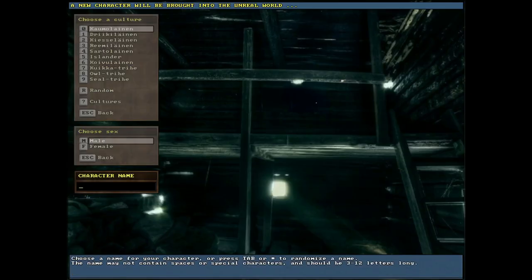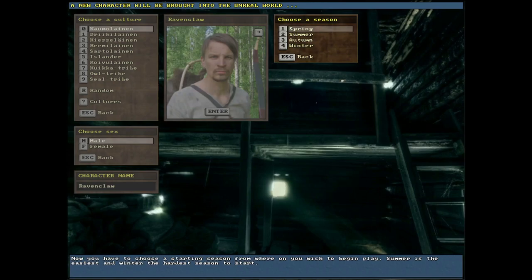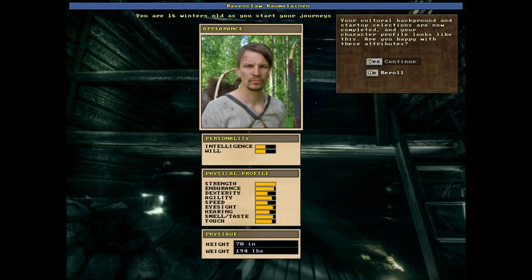I'm going for combo and male, and the character name is going to be Ravenclaw. It needs to be something unique as I explained initially — if you die, that name will be part of your ancestry, so it just needs to be unique. I'm going to start in the winter. Now I'm going to spend a little bit of time rolling a good physical profile, personality, and physique. I'll cut this out and see you guys in one second when I find someone I like.